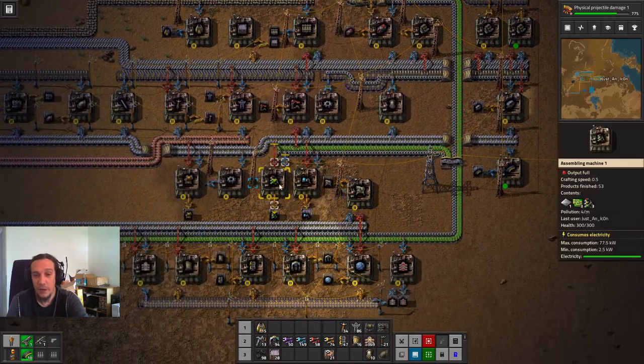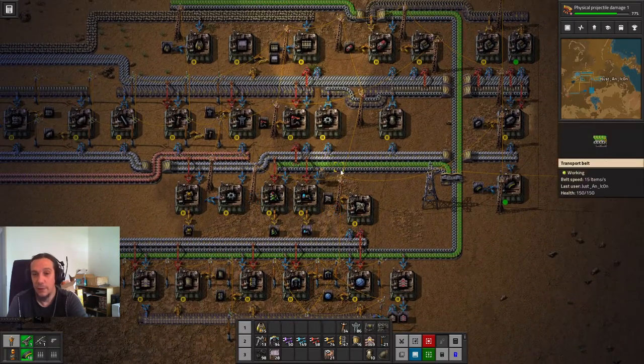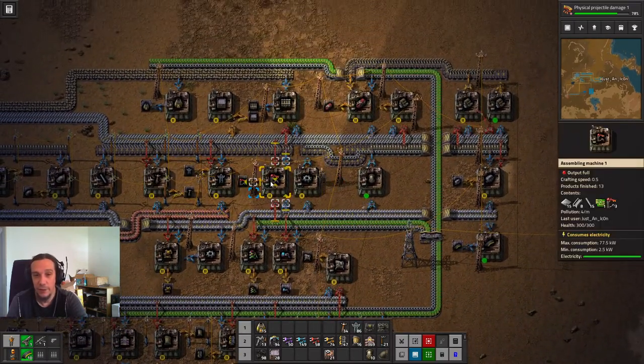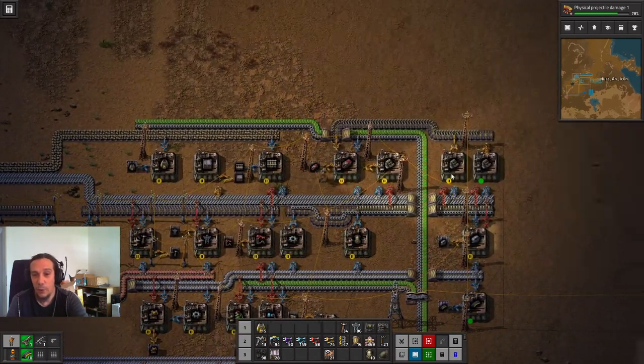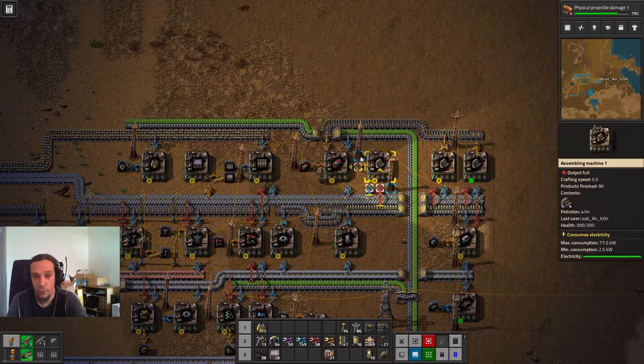It's so simple it doesn't even need rail signals or anything. All we're going to need are train stations, a couple of rails, locomotives, and cargo wagons. That's all we're going to need.